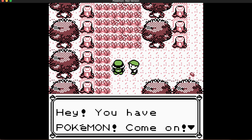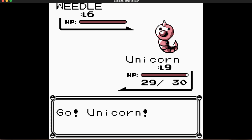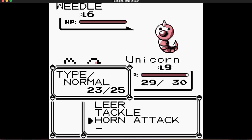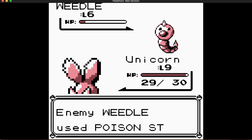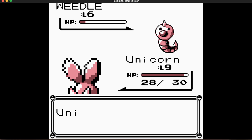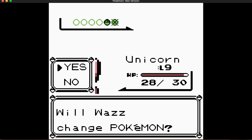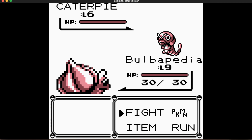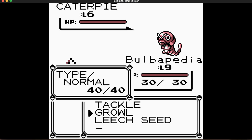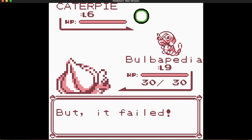This is the first trainer you can encounter — 'Hey, you have Pokemon, let's battle!' Bug Catchers — in later games they're given names. Critical hit! You can also find the evolutions of Caterpie and Weedle — Metapod and Kakuna — but I'd probably just catch them as Caterpie and Weedle respectively, mainly because Metapod and Kakuna only know Harden and it's gonna be really hard to level them up.